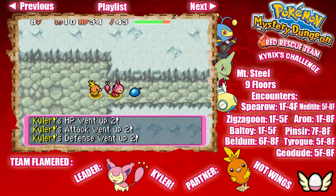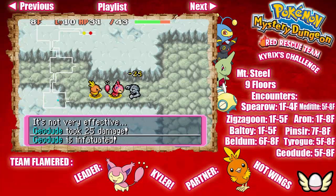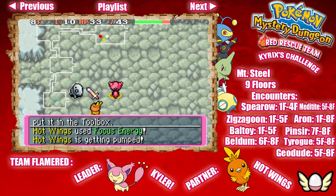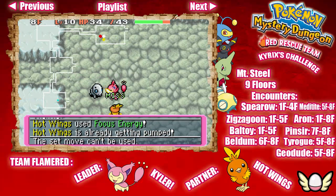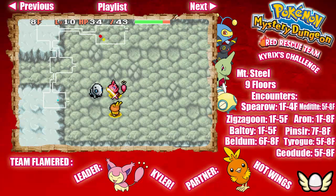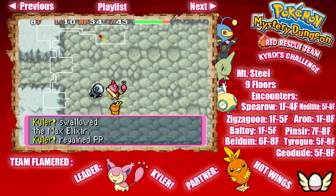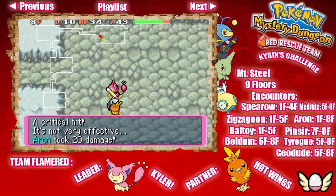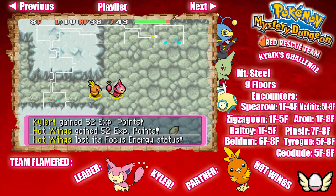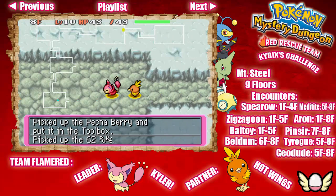Really, Geodude? Well, at least you took my Cute Charm. I'm glad we're getting a bunch of Oran Berries because those will be very helpful against Skarmory. Wait — am I all out of Tackles? I'm gonna eat one of those Max Elixirs because I want my Tackles for when we fight Skarmory. And I forgot to put away one of that Reviver Seed we got from the rescue mission — oh well. I guess we have a safeguard if we fight Skarmory now. And we got another Blast Seed — that's gonna be very helpful against Skarmory because Blast Seeds can do a lot of damage.